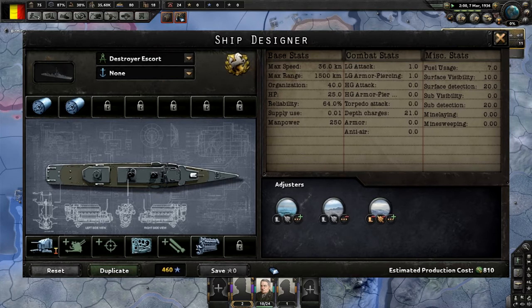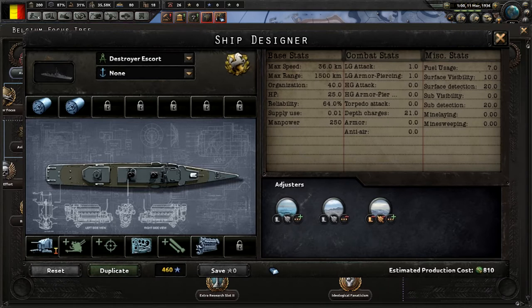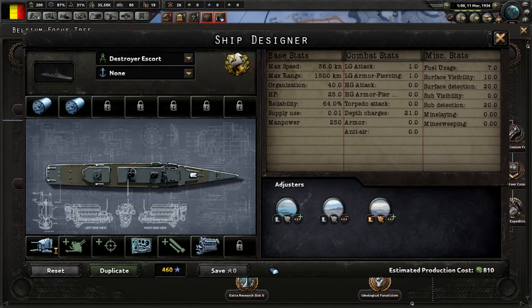It looks a lot like the division designer mixed with the Stellaris ship designer. It also looks like things will cost naval experience to make, which we'll see how that is balanced out.